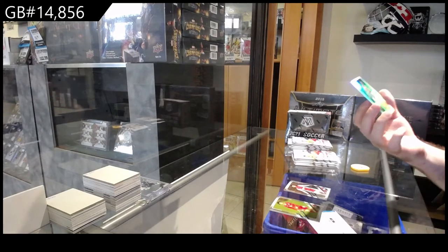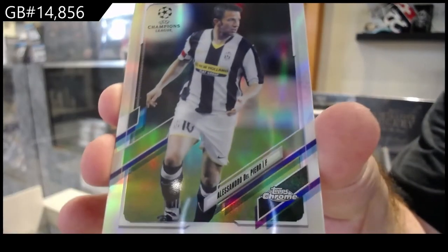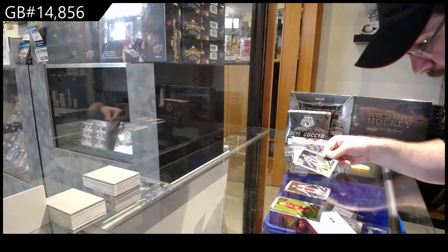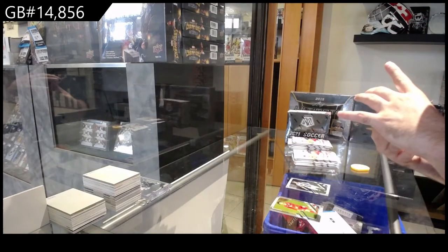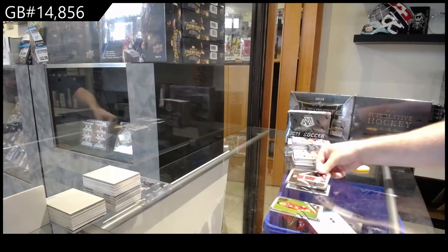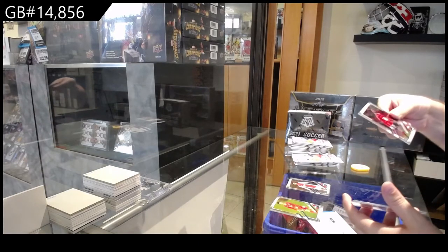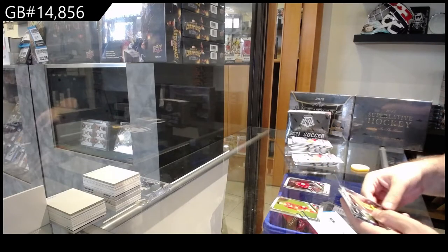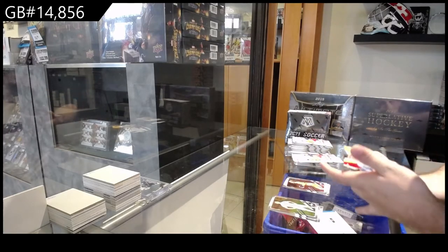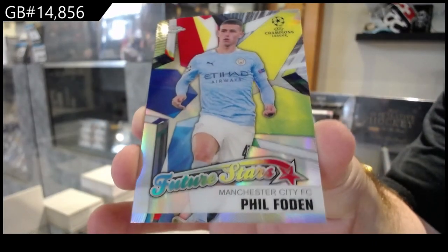We've got a refractor of Del Piero — that would go to the D spot — I believe it is Del Piero as the last name, so the D spot refractor. And a rookie of Wrench, I guess. I will say the rookie names for you guys so we can go faster. A rookie of Camavinga, a rookie of Kelleher — okay spot — and we got a Future Stars of Foden, F spot, Man City Future Stars.